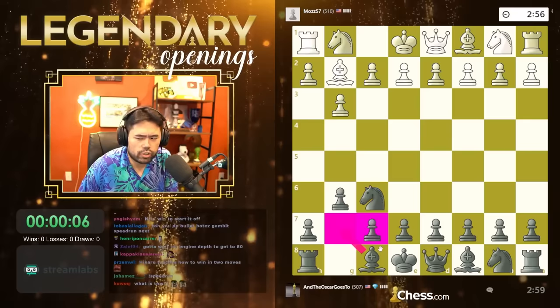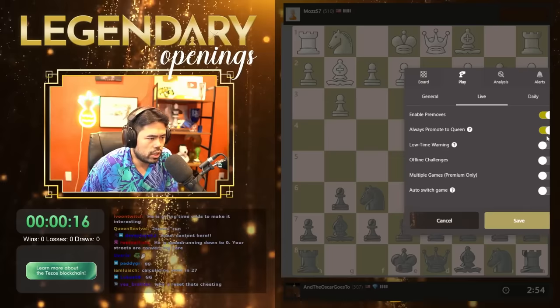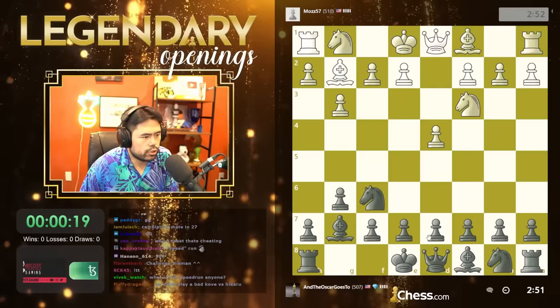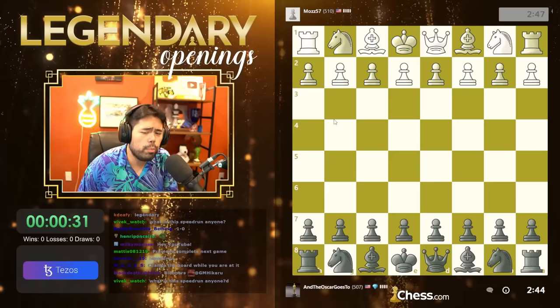Okay, here we go. We'll start with black. He plays g3, so I'm gonna play the King's Indian Defense. It is definitely a legendary opening to start with. I probably have pre-moves enabled. Auto-promote to queen — that's good. So now here I can play d5, just take center, but the King's Indian is very, very solid.